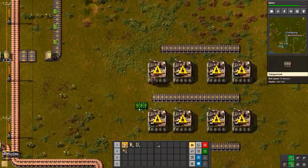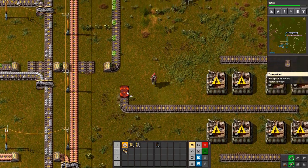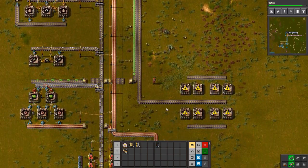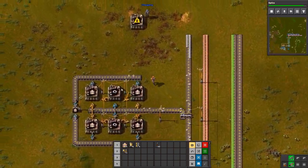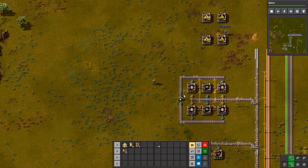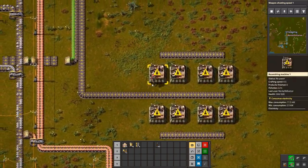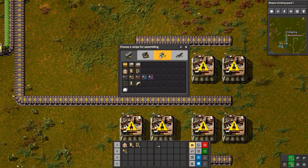We're probably not going to use normal inserters for anything once we get to fast inserters mass production. In that case, I might as well build this to that design. But we do need more inserters than we need for fast inserters — because if we do that, we can use those inserters to make green science packs.